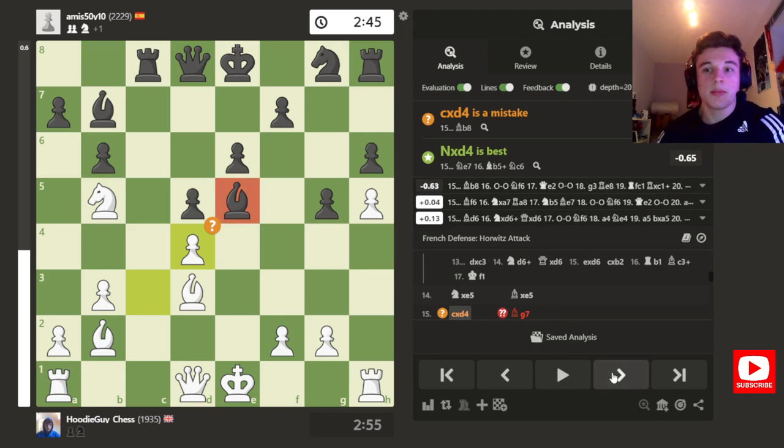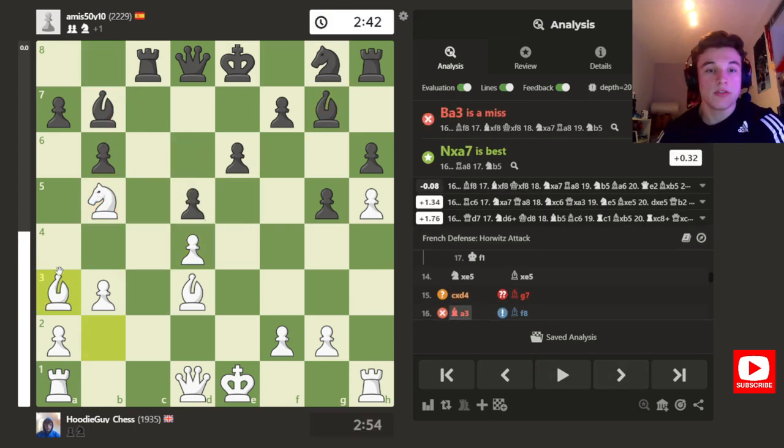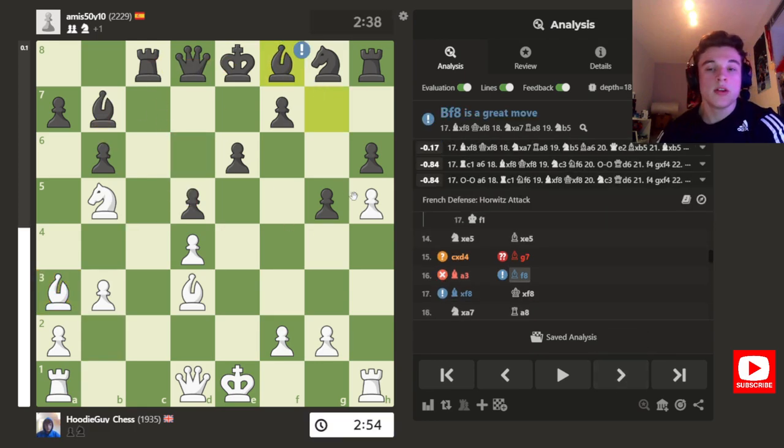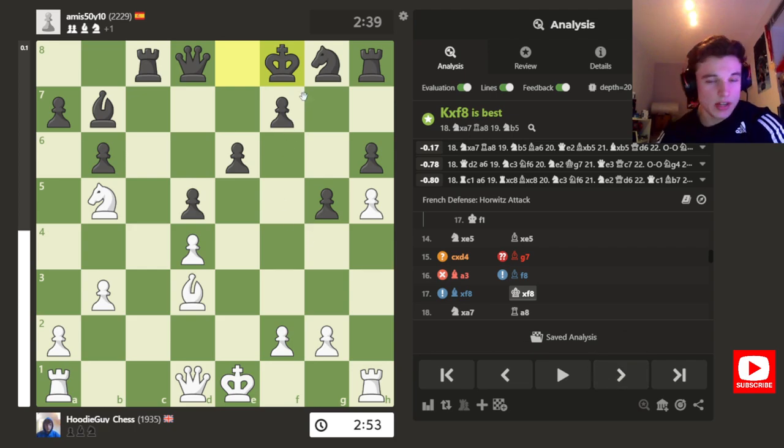I take on D4 to attack the Bishop. The Bishop retreats to G7 — the computer wanted it to go to B8, to monitor this Knight a bit better. But on G7 it allows Bishop to A3, which enforces the idea of Knight D6 check, picking something up. So my opponent has to challenge my Bishop — take, take — and my opponent now can't castle. His King side is really weak. So even though I have lost my Dark Square Bishop, which could have exploited these weak Dark Squares, there are ideas of an attack because his King side is so weak.